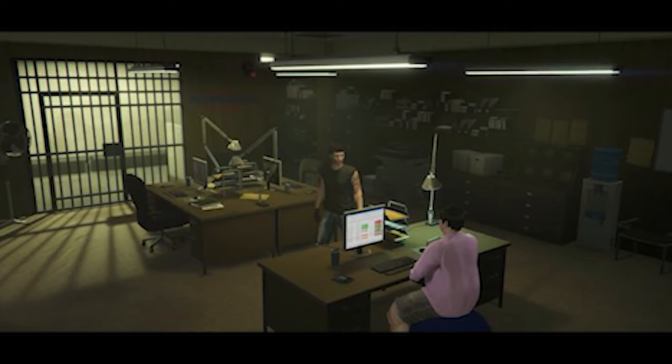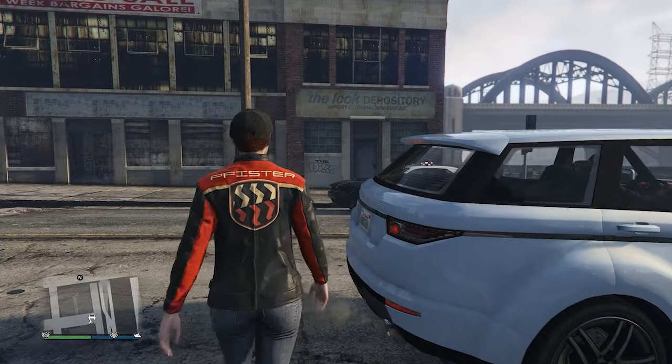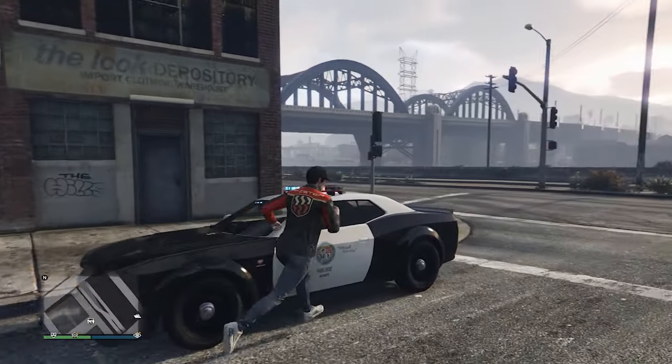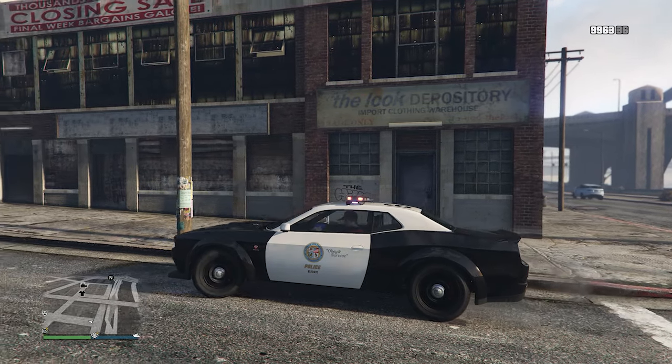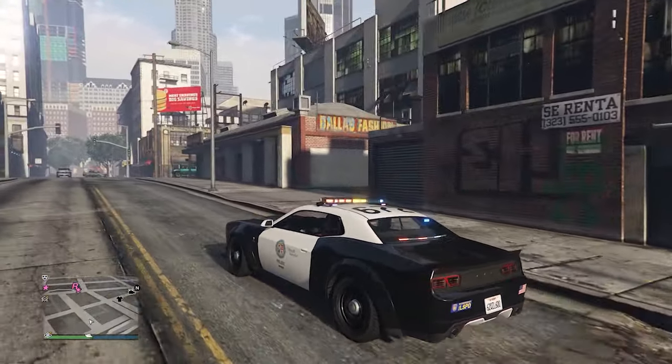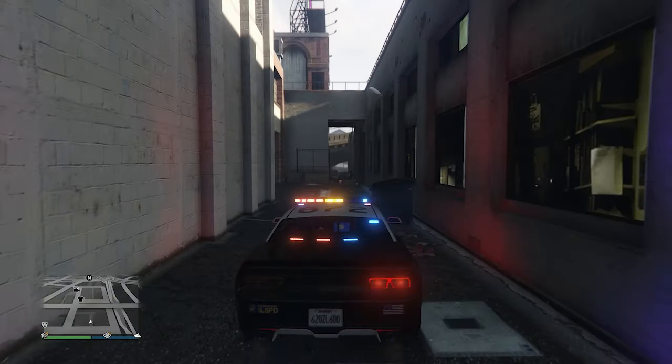One feature we probably already know is coming: in the trailer there's a scene showing the offices — you're talking to Maude and she's sitting at a computer with no staff in the office. Then in another scene your bodyguard is throwing prisoners into the holding cell. So it looks like you're going to be able to buy staffing as a business upgrade, with other people working for you and helping run your business.